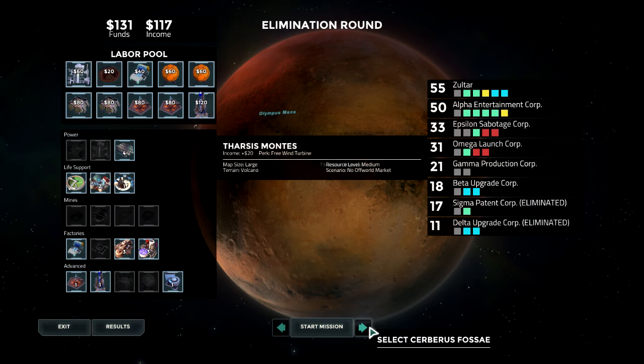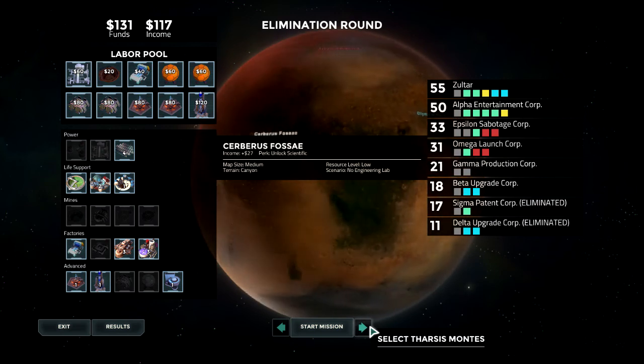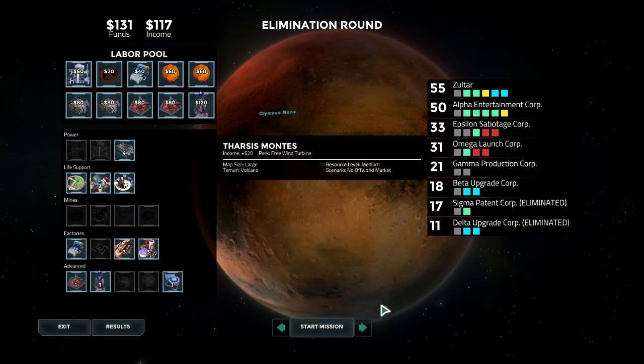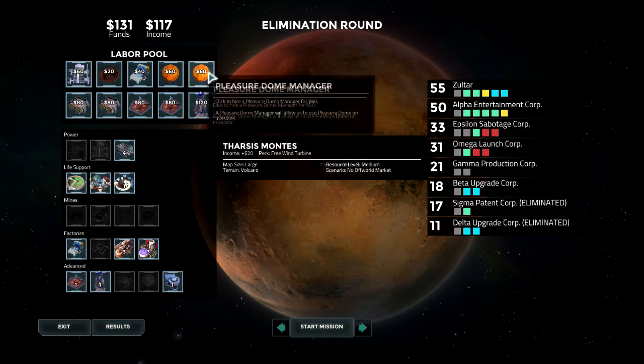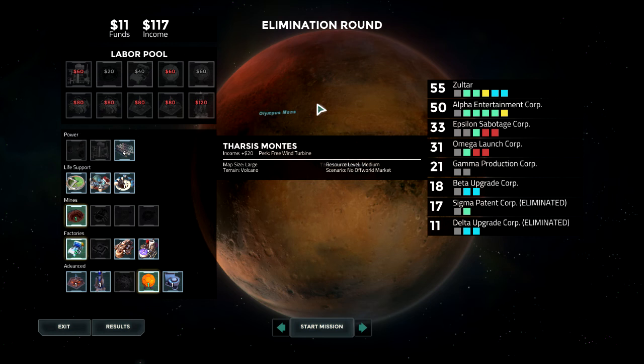No off-world market, free wind turbine with income plus 20 — we're probably not doing that mission. Engineering lab unlock scientific — we don't really want that either. Both of these are garbage. I guess we'll take the free wind turbine and just use it as a tile next to our base. It's actually very tempting to grab a pleasure dome. I think what we might do is grab a pleasure dome, glass furnace, and elemental quarry — that uses up our money nicely.